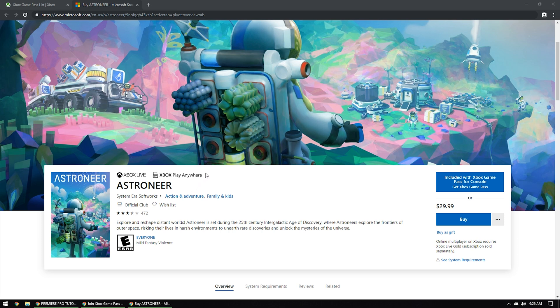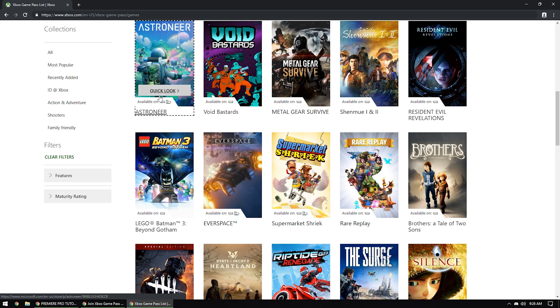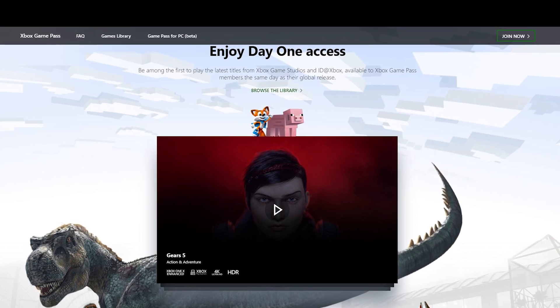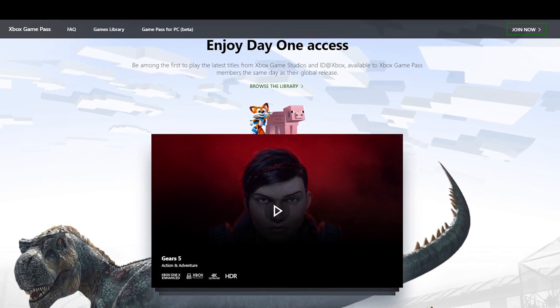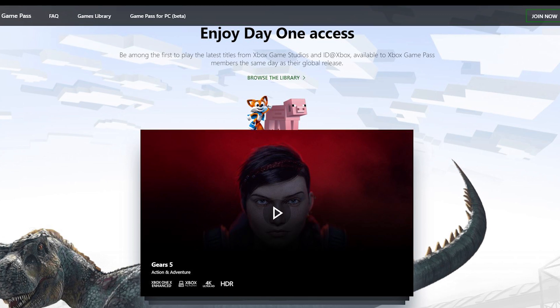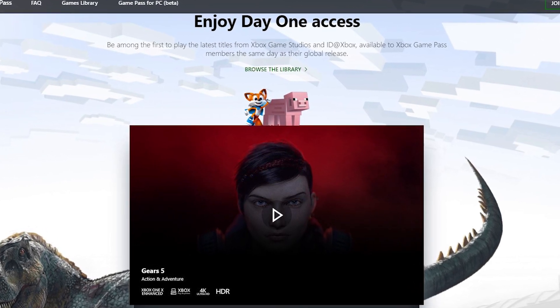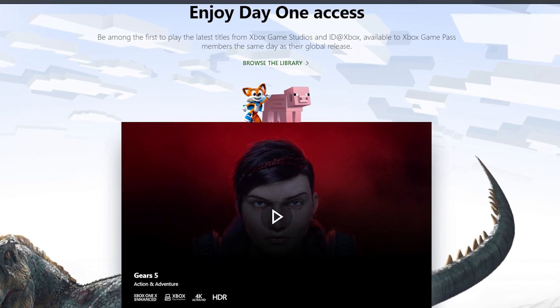When it comes to each game, we can go into the library and see which title has access to either platform, indicated by a little icon in the bottom right-hand corner of the game. Another feature I thought was pretty cool - unlike some of the other game subscription programs, when a new game is released you usually have to wait a certain number of days to play it. But with the Xbox Game Pass, you gain access the same day as everybody else.